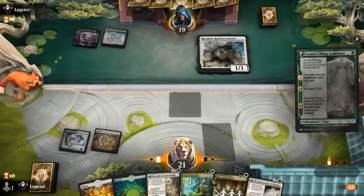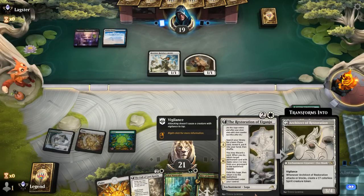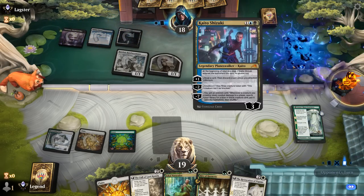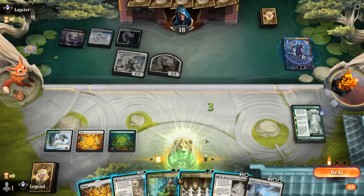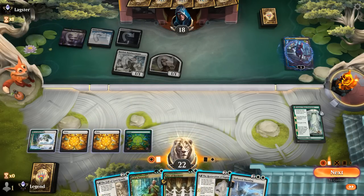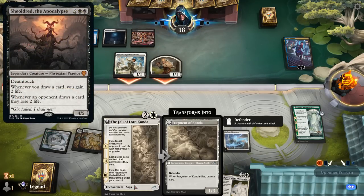Opponent is on Esper with Reinforcements, making two 1/1s — could be an Esper flash deck with a few counterspells. Next turn we could go Naturalist plus Restoration, then put an upkeep stop to cast a Rite of Harmony and maybe get a lot of value right away. Kaito comes down and draws, but we've also drawn Hallowed Haunting. We could resolve that now, and then next turn Rite plus maybe Naturalist. We'll put an upkeep stop so we can Rite before our transformations and draw an extra card.